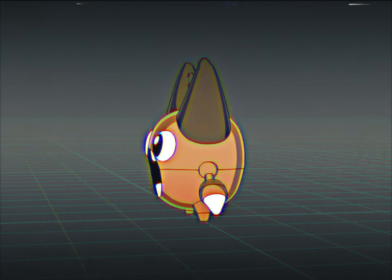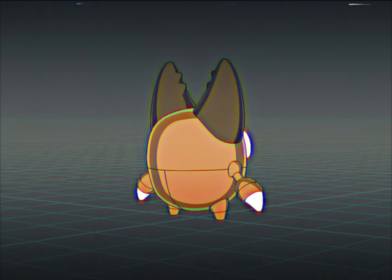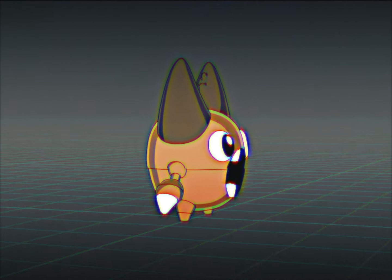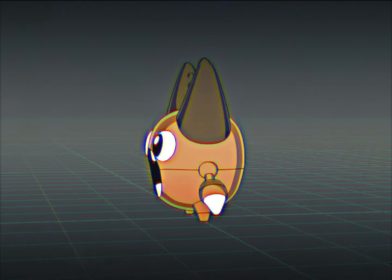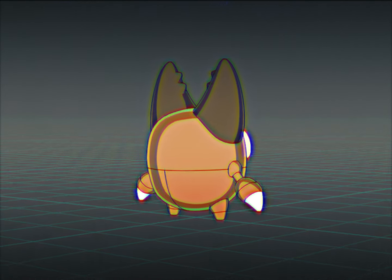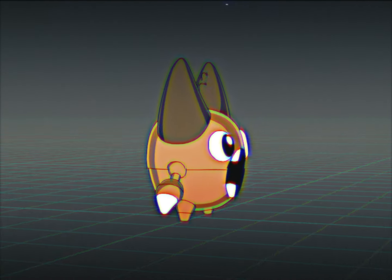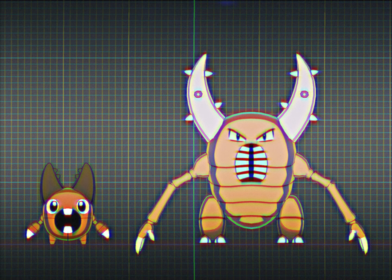First up, we have a pre-evolution of one of the original bug boys: Pinchibi. Pinchibi live on a fructose diet. Since its pincers are not fully developed, it relies on its small claws to break apart fruits, which it will then consume in small portions due to its still growing teeth. Its small pincers are still capable of snapping small twigs, which it will use to obtain fruits more effectively from trees and bushes. Pinchibi are pretty tiny in size, standing at around 1'6". It is a pure bug type.